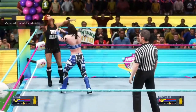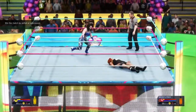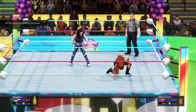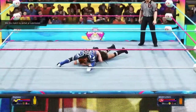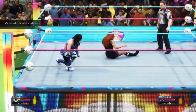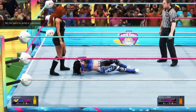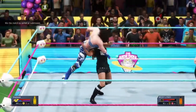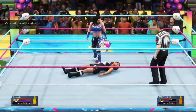Belly-to-belly suplex — beautiful maneuver! Red looking for the poison rana on Becky Lynch. Going for the cover — only a one count. Kicked right back, doesn't phase her. Becky Lynch picks her up — reversal! Baiting her into a superkick into the Anarchy Armbar right there. Is she looking for the superkick again?